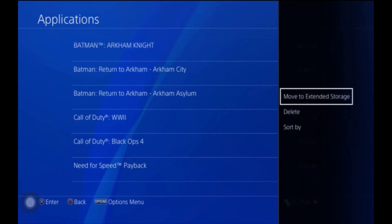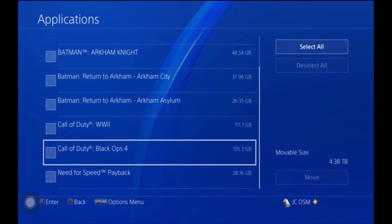Press the Options button, and as soon as you do, a menu will come up. Select 'Move to Extended Storage' and press X. You can then select individual games or select all and move all of them to your hard drive.